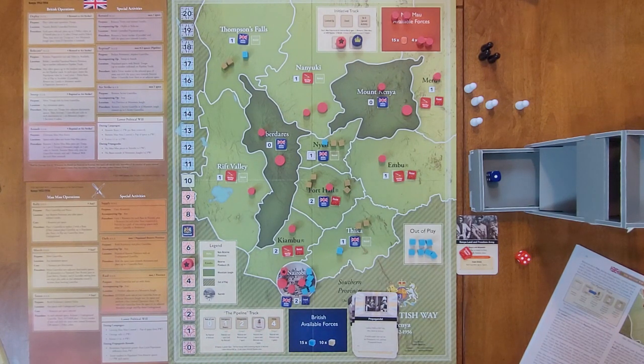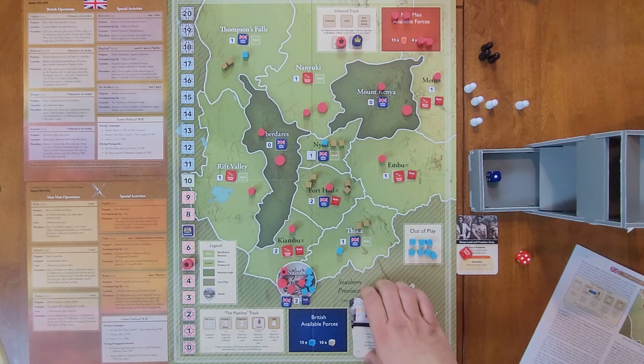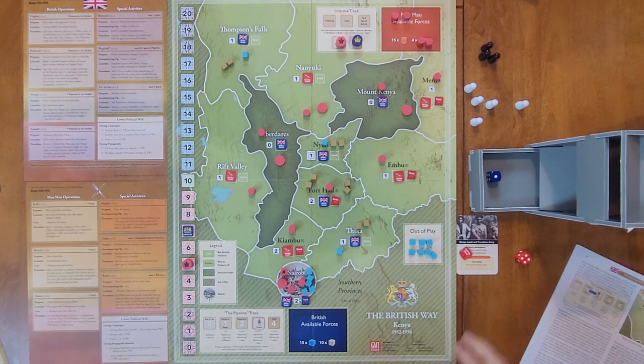The British can now freely shift the pipeline track. They elect to move to the Prison System, which will let them do reprisals in two spaces and relocate in one. That would end the play example — we don't have any additional cards left. You've now seen how a full campaign in Kenya works; hopefully you found that educational, if not enjoyable, or maybe both.